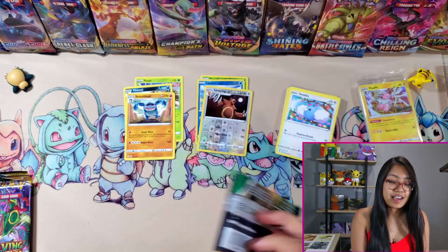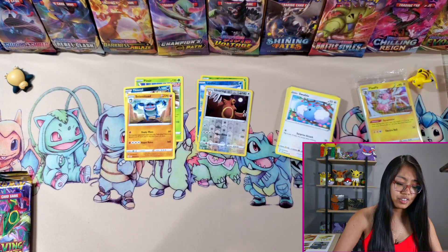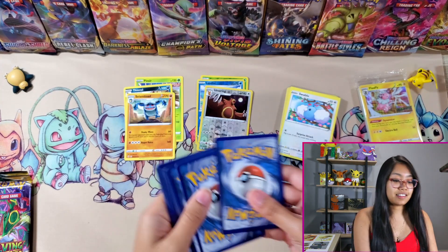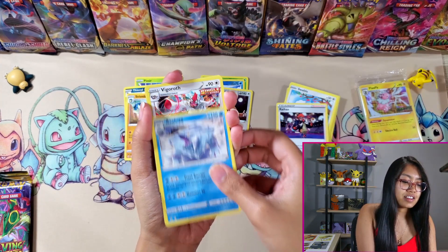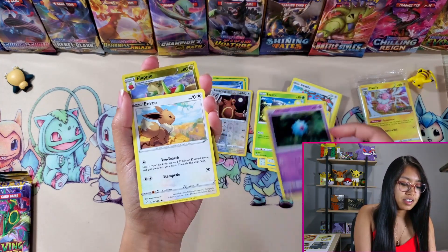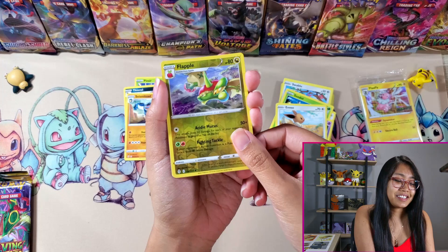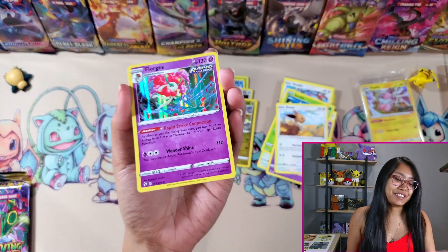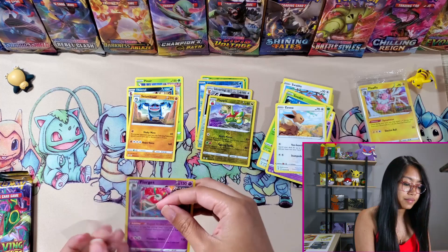Moving on to a Sylveon pack — let's see what Sylveon can get us. We really need some luck. We got no points on the board whatsoever. We got Water Energy, Raihan, Avalugg, Vigoroth, Psyduck, Swablu, Seedot, Woobat, Eevee, Flapple Reverse Holo Rare — which is pretty cool. And we got something — but it's only a holo. We got a Florges holo. I don't know if this is gonna do anything for us, but holos are still good to get. Let's sleeve that up.